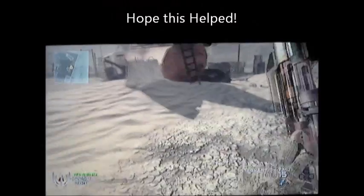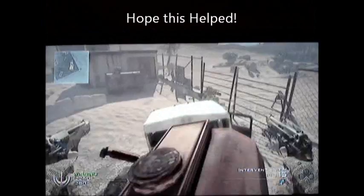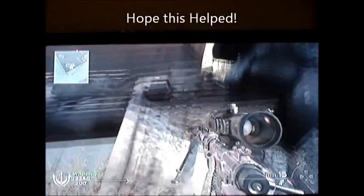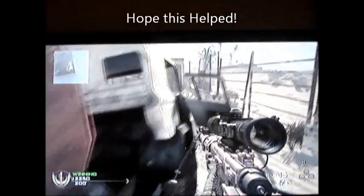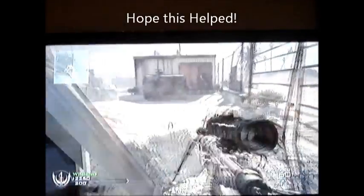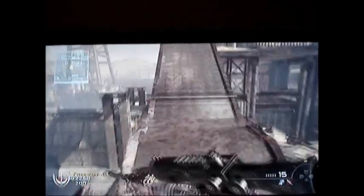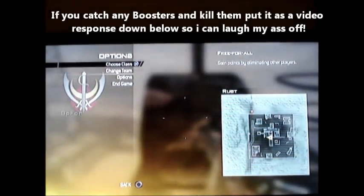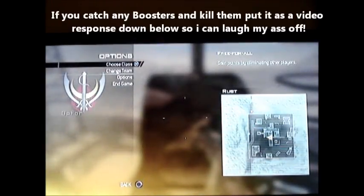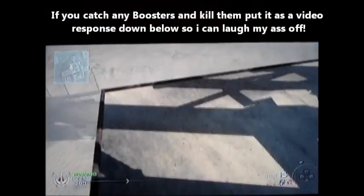They do it until they get a nuke or an emergency airdrop. Now I want to teach you how to catch boosters — this is just a little fun video me and my friend are making. Catching boosters isn't exactly hard, it's kind of easy. When you're walking around and all your team is capturing flags or whatever, and you can see one teammate camping and literally staying there for a very long time, you have to know something suspicious is going on.